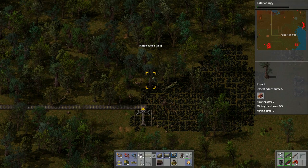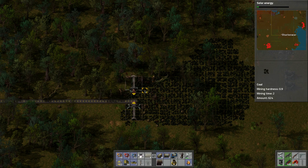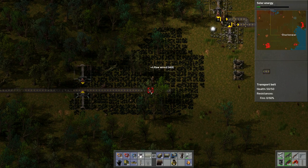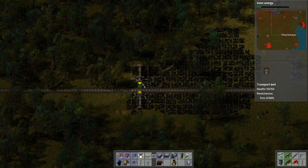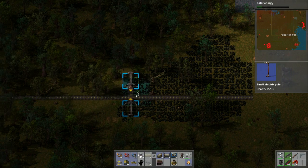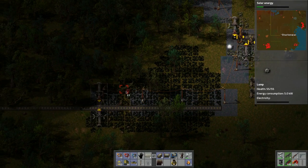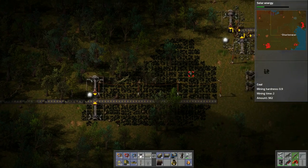Let's see if that's a deposit — no. Let's bring this belt across like that, and this belt like so. That should be enough to get things going. Let's power these up, spaced far enough apart so they can connect, and then toss down a light. Six thousand, nine thousand — excellent, that should keep us going for a while.